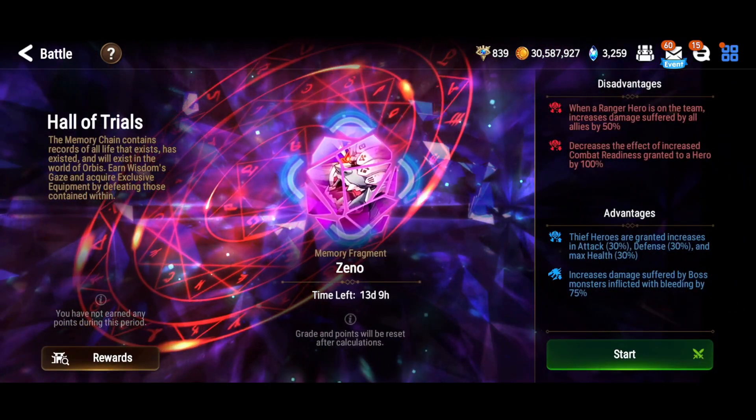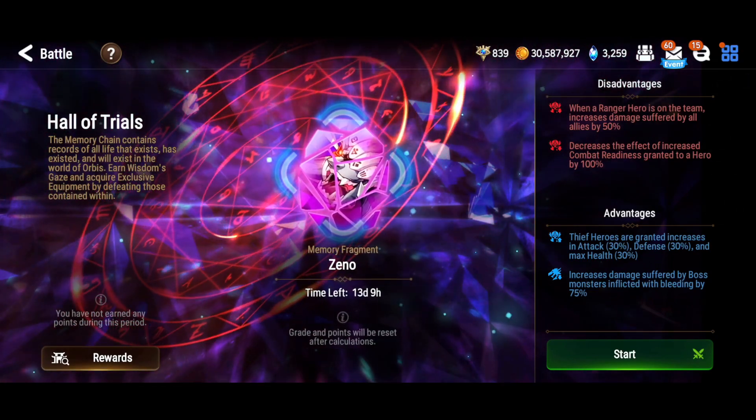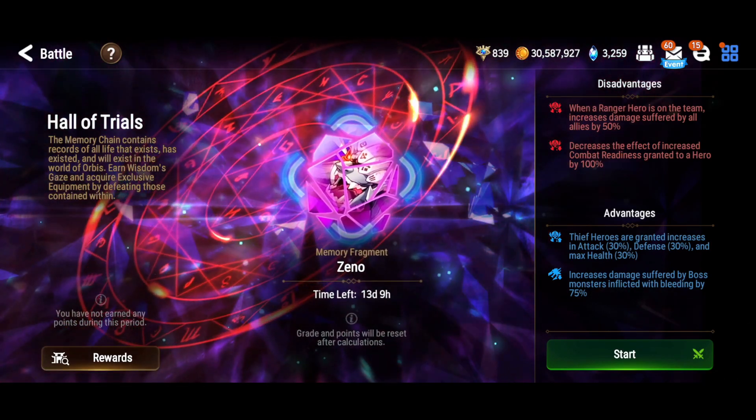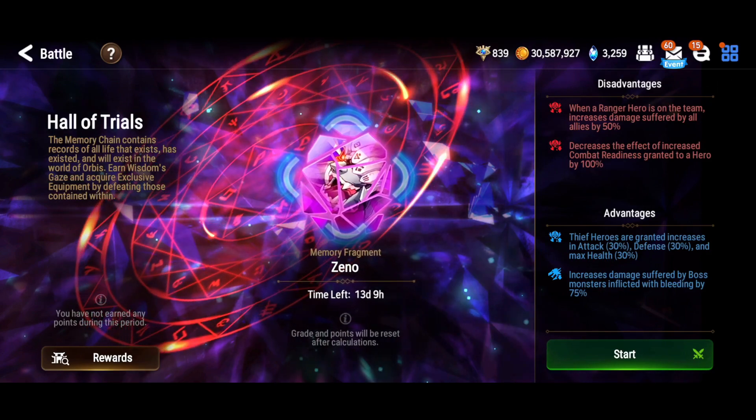The gimmicks this week are: you need to have a thief somewhere on the team to get a 30% bonus to attack and tankiness, you need to stick bleeds on Xeno to get the damage boost, you're not allowed to use Rangers, and you can't CR push.